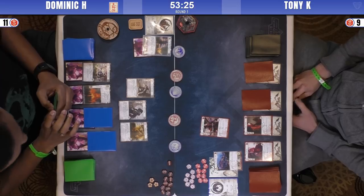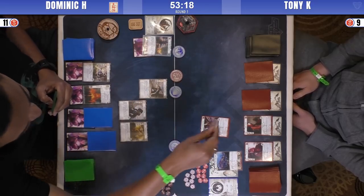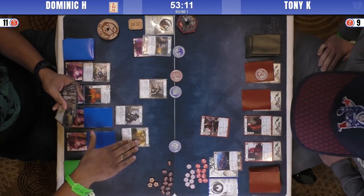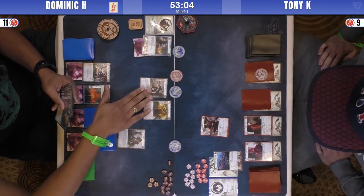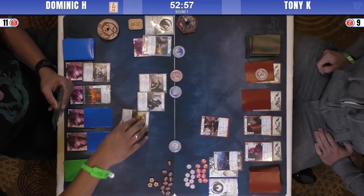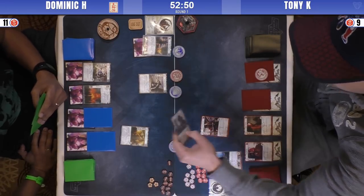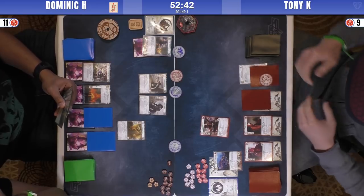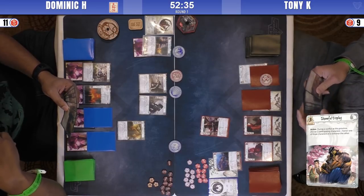Crab is the best clan at getting a board state advantage, so fate isn't as critical for them. It looks like the first conflict — I would go for water, but he only goes for earth, which is okay. He's going to try to knock some cards out of Scorpion's hands, but Scorpion's at around 12 cards. First turn in L5R has changed quite a bit from the core set — you used to try to aggro and break, but now with no fate on rings and provinces being so strong, you often lose out on your first conflict.